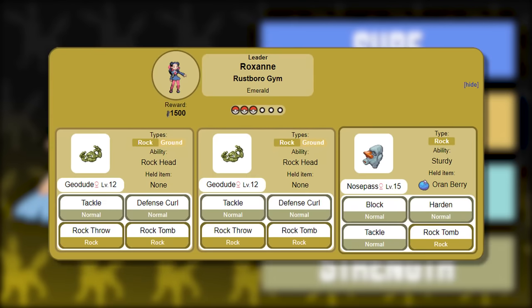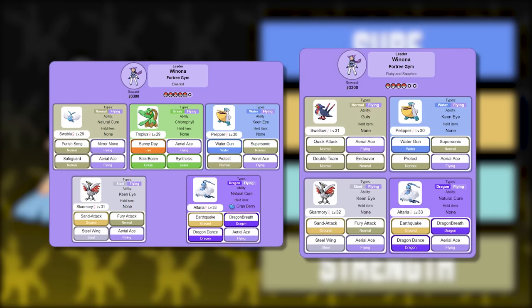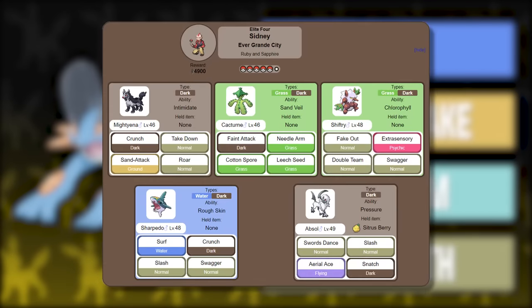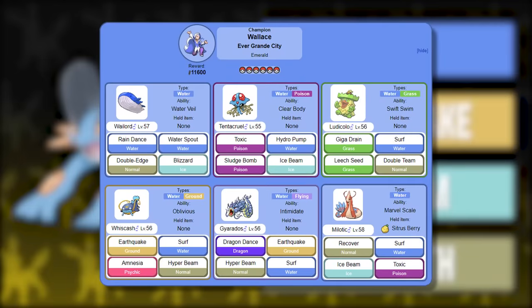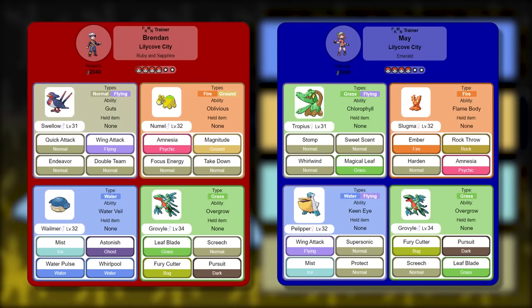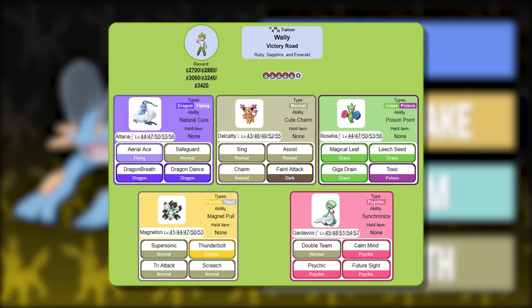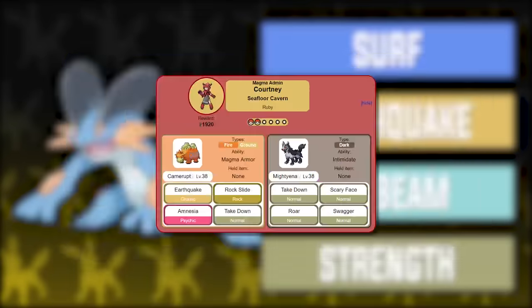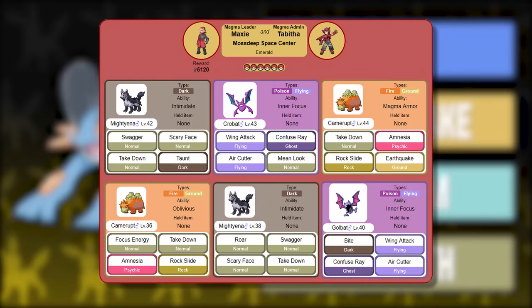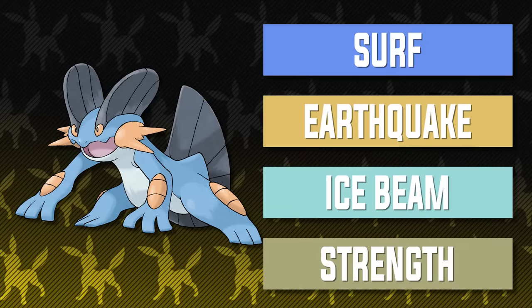With these moves, Swampert can turn the tide on Roxanne's team, Flannery's team, Winona's Swellow, Swablu, Tropius, and Altaria, Tate and Liza's team, Sydney's Cacturne and Shiftry, Drake's entire team, Steven's team except for Skarmory, Wallace's Tentacruel in Emerald, Brendan and May's Swellow, Numel, Slugma, Tropius, and Grovyle — just be careful of Grass-type moves. Also effective against Wallace's Altaria, Roselia, and Magneton, Matt's Crobat in Emerald, Archie's Crobat, Courtney's Camerupt, Tabitha's Numel, Camerupt, and Golbat, and finally Maxie's Crobat and Camerupt. Swampert is an absolute beast and once again shows why it is the best starter in any Hoenn playthrough.